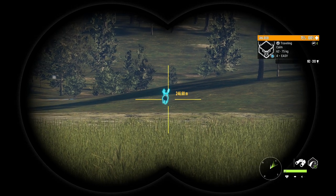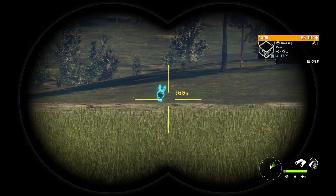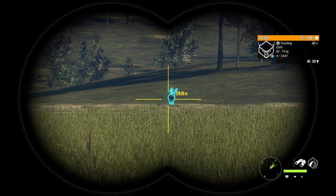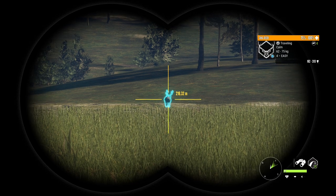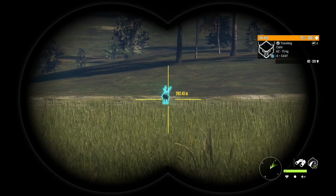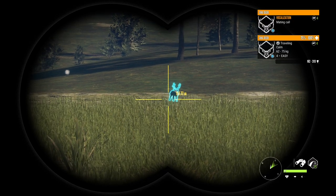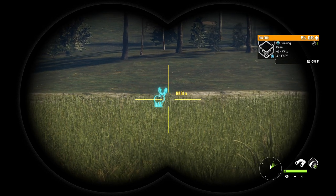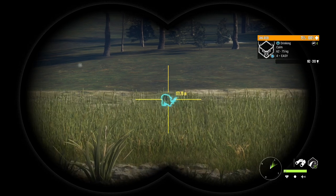Hello everybody, we are back on Hunter: Call of the Wild, on the early access build of Tavarua National Park. Today I'm going to bring you a guide for the sika deer. Before we get into this guide, I want to put a huge disclaimer: there is a chance that by the time this patch actually releases onto the live servers, some things may have changed with the zones, but as of now these are the zones I've found while having access to the early build.